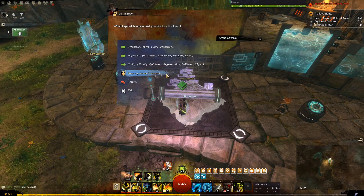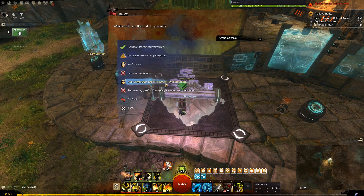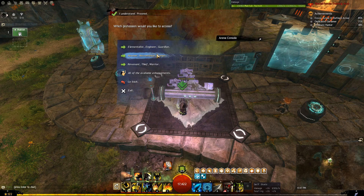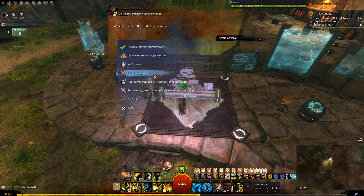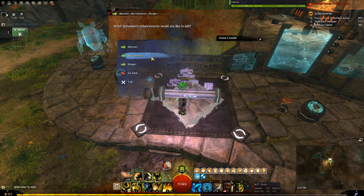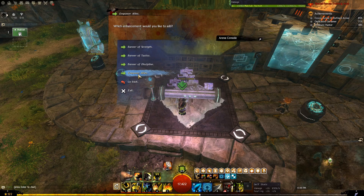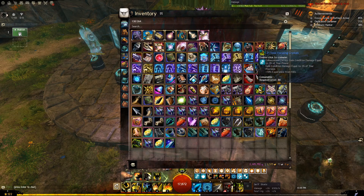Also, copy the boons to your pet if you are a ranger that is not a merged soulbeast. Click Return, then click Add Profession Specific Combat Enhancements. It will say to be aware that deploying this option can lead to unrealistic results — click I Understand. I don't recommend clicking all of them, because that will be a very unrealistic DPS test. However, I do recommend going to Ranger and adding Frost Spirit, and going to Warrior and adding their banners. Most try-hard five-man squads will have those things. All that's left is to eat a food buff and use a utility item, and you are ready to wail on the dummy.